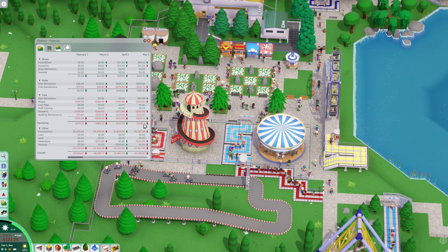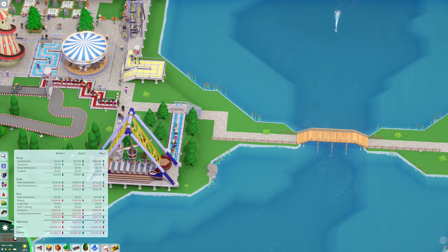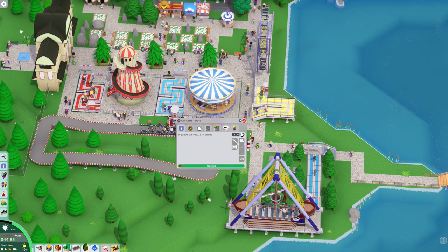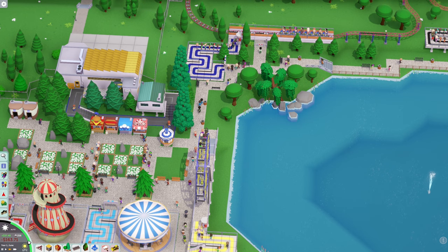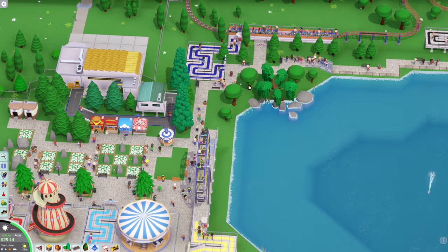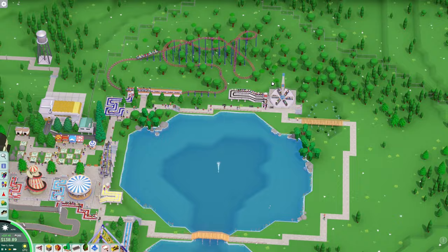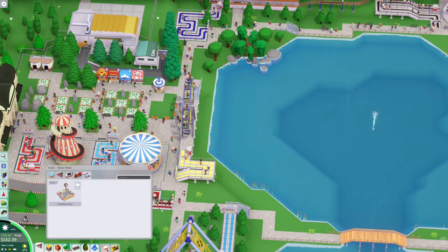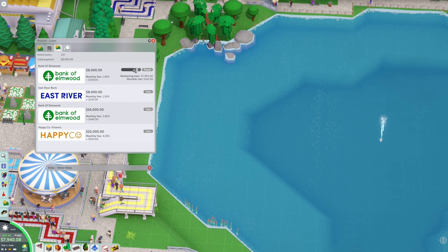Construction, advertising, building maintenance — all right, we'll give it a second, we're almost positive. Go-karts are hopping. Let's go 350 on that. 50 bucks in our bank. I'm just trying to avoid loans. We hit both goals — 200 in the park — we're at 259! It's going to be a quick one. We'll keep playing it though to get a better build. I want to do the swan boats, the paddle boats. Let's take a loan — I want 8,000. Repay 6,000 bucks.